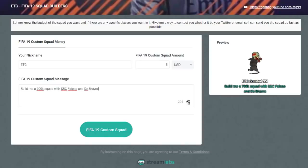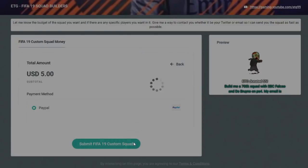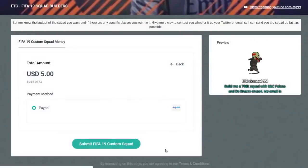Give me the budget of the team you want, if there's any specific players you want in the squad, what console you're on, and also a way to contact you whether it be your Twitter or your email. I'll make a squad and send it to you as quick as possible. Let's go ahead and get into the video.